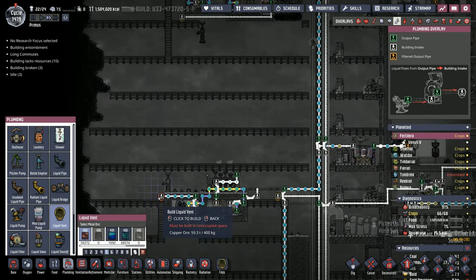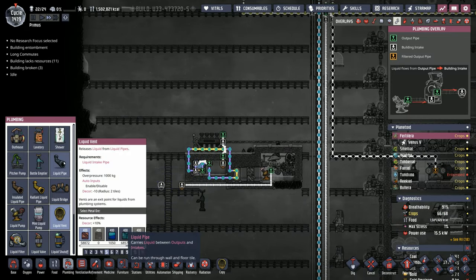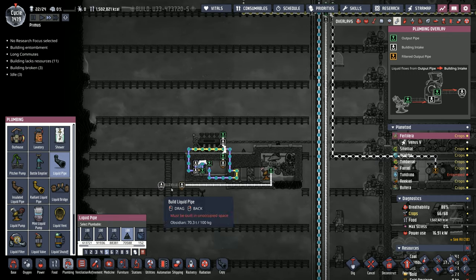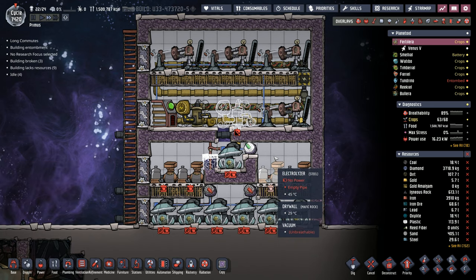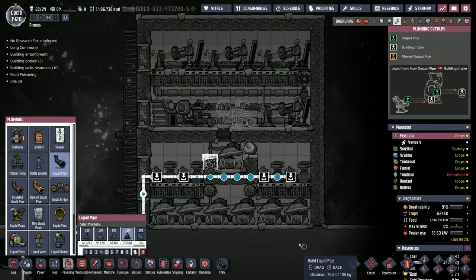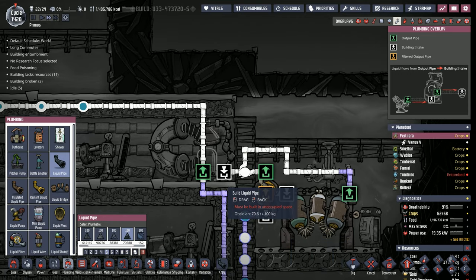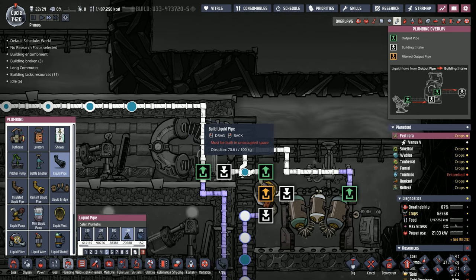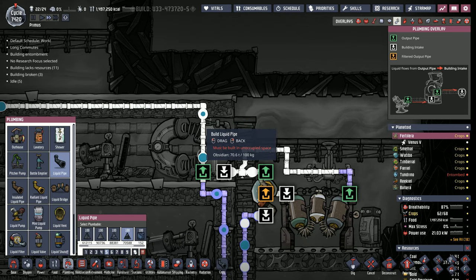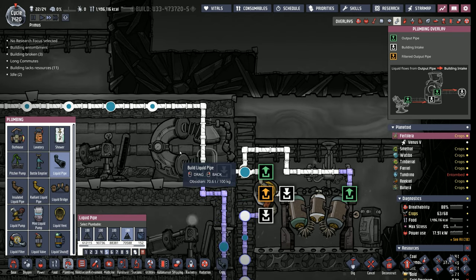We're actually going to move the vent over a little bit so the water doesn't drop on the other building. Now for our space electrolyzer setup — we are priming the system with water coming straight from down here. I noticed earlier that I had the water coming off the in port, which means we're getting brine in these pipes, so we had to remove all the brine and set it to the out port. Obviously we don't want any brine going to our electrolyzer.